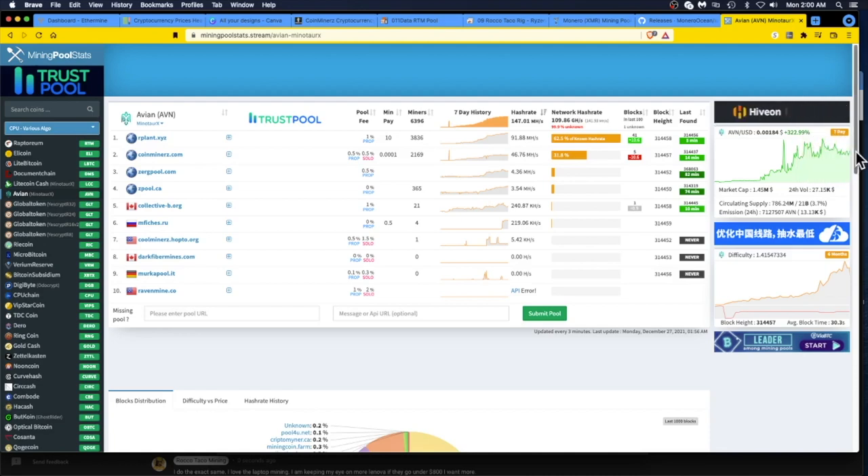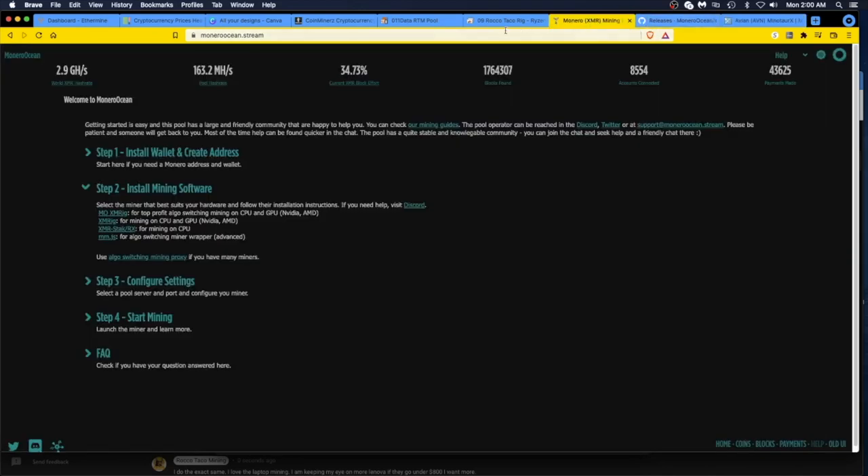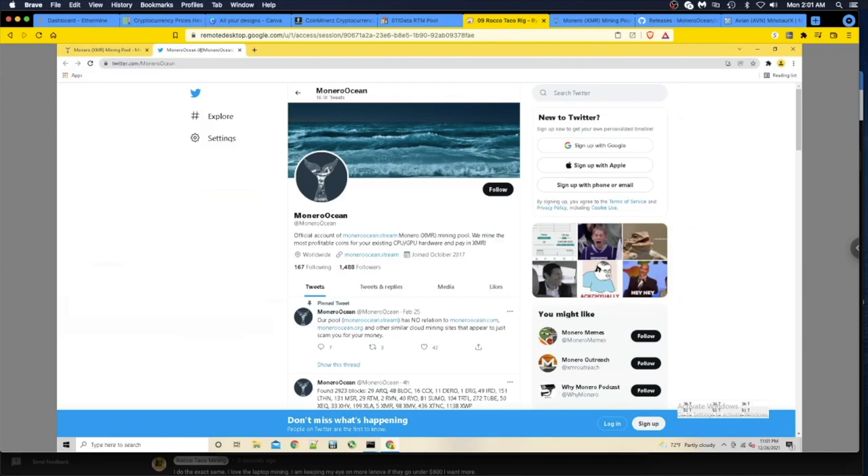I started mining Avion but I didn't start when it was low, so I kind of missed the moon launch on that. Now I'm thinking what can I do to minimize this chasing the coin around - what's the most profitable? Monero Ocean came to mind. Let's find out together - we're going to learn together, and maybe some of you guys are experts at this, please let me know if I'm doing this wrong. The best way to learn is by screwing up - if something's just handed to you, you haven't really learned anything.